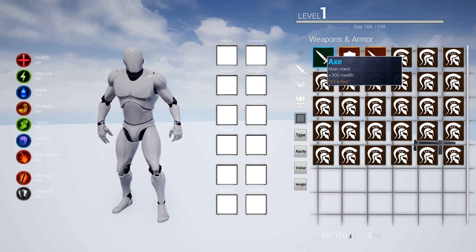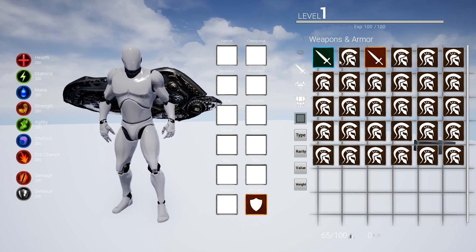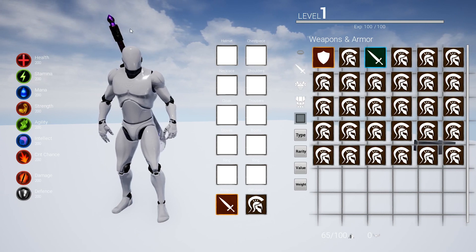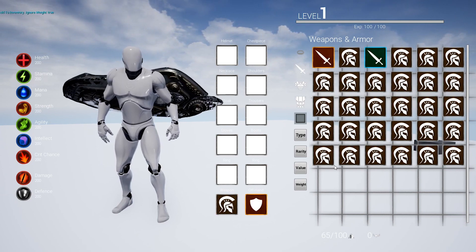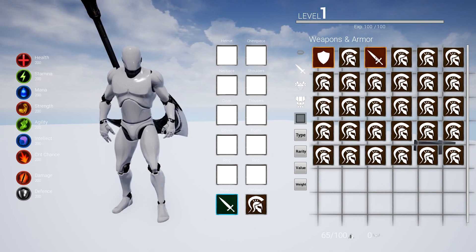Each item has got a corresponding tooltip, which pops up after hovering over an item. Each item can be equipped and unequipped by dragging and dropping, or by right clicking. If a two-handed weapon is equipped while an offhand is equipped, it will then swap the offhand out, and the same vice versa.